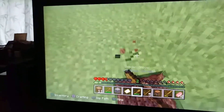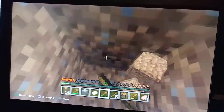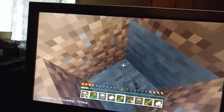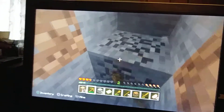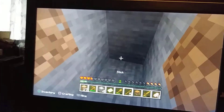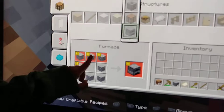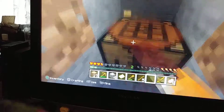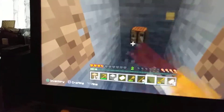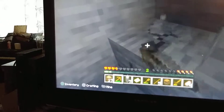I need to get a furnace to cook the pork chops. So you start digging, find stone — I've already shown you about mining — get out your pickaxe and start mining. Then get out your crafting table once you have enough stone. The crafting recipe is positions one through eight — you need eight pieces of cobblestone.